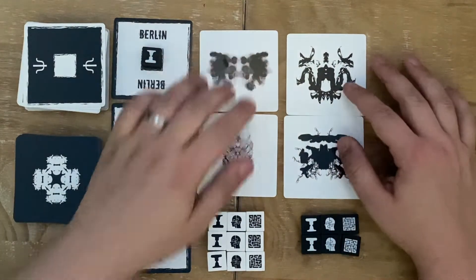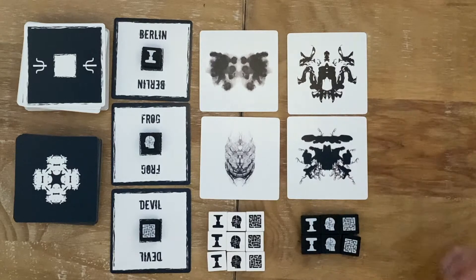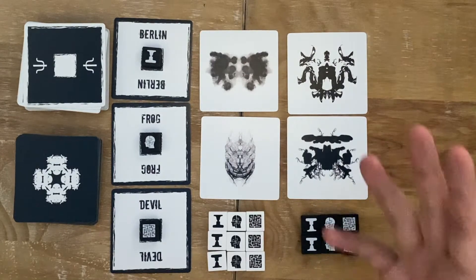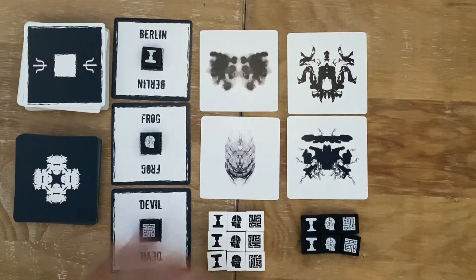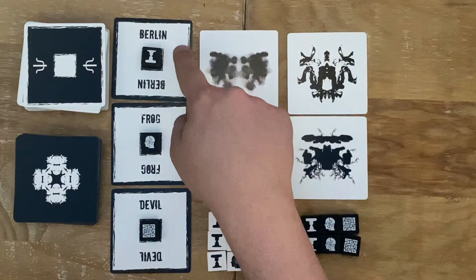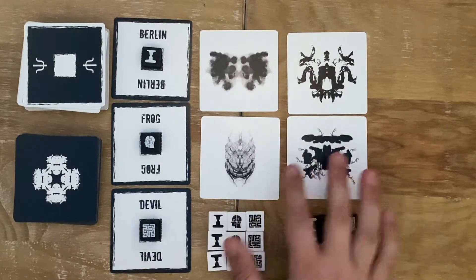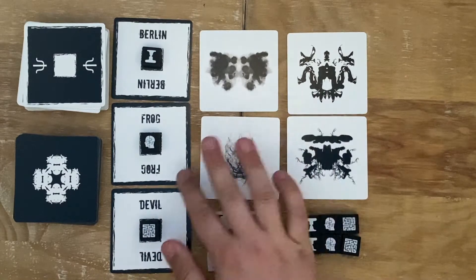In Rorschach you break into two teams, and then for each round a test team is assigned. The other team will have one player who is providing the clues, as it were, and a control team is the other team. The test team will assign one of each of their tokens to the three words that are dealt up and then deal out four ink blobs. The idea is you're matching the words to one of the ink blobs, so each word must be matched to one.